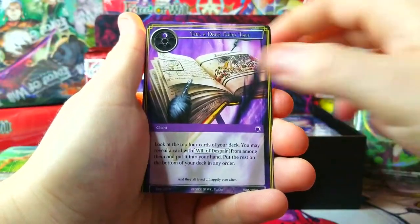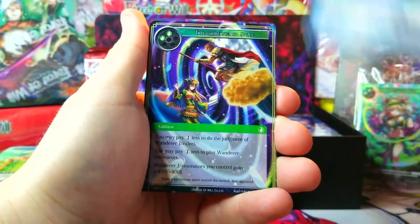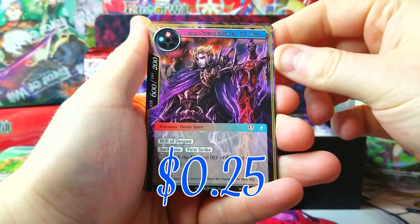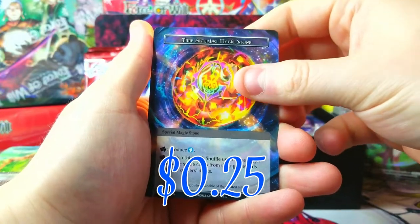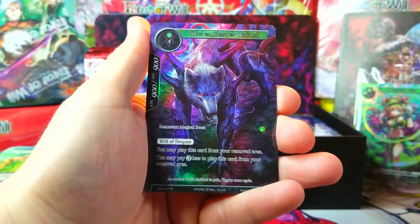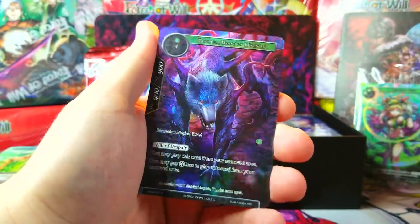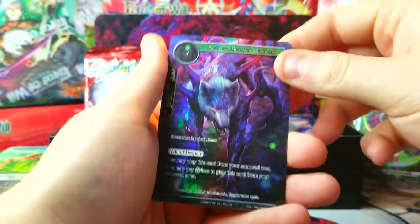Tell a Dark Fairy Tale, Red Hood, Fox Spirit, Interdimensional Space, and Lar, Swordsman of the Dusk, as our rare. Another Time Altering Magic Stone, and a full art of Yador, Beast of Disaster — probably not worth anything, but that is a sweet looking wolf!